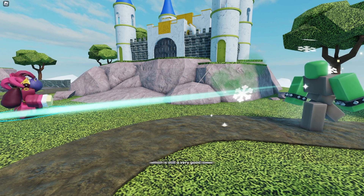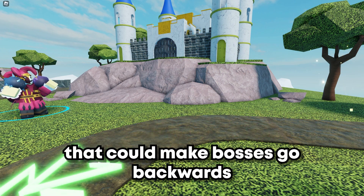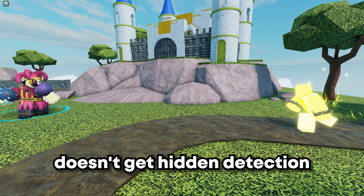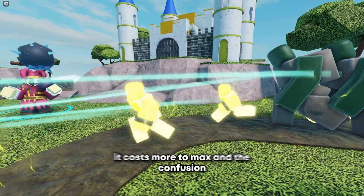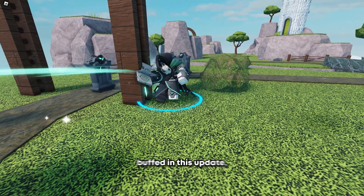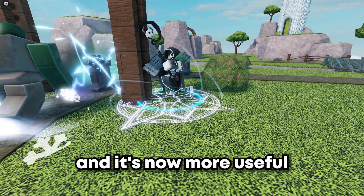Next up is the Gesture rebalance. It is still a really good tower thanks to its confusion grenades that can make bosses go backwards. However, Gesture now doesn't get hidden detection until level 3, it costs more to max, and the confusion grenade is slightly nerfed.